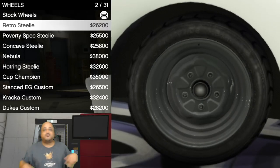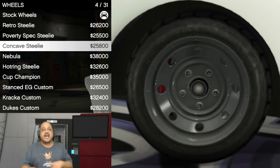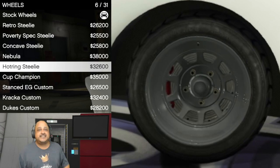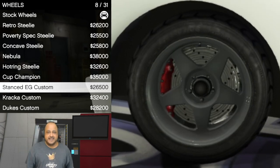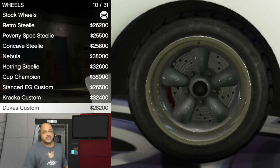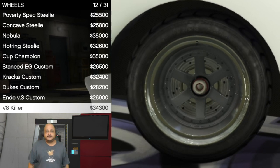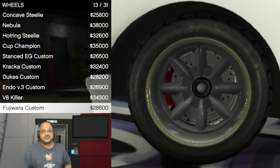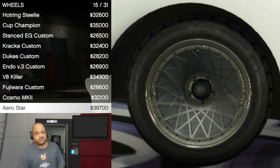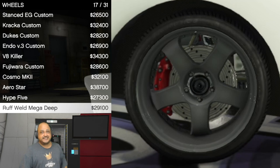First up we got the Retro Steely, the Poverty Spec Steely, the Concave Steely, the Nebula, the Hot Ring Steely, the Cup Champion, the Stanced EG Custom, the Cracker Custom, Duke's Custom, the Endo V3 Custom, the V8 Killer, the Fuji Wear Custom, the Cosmo MK2, the Arrow Star, and Hype 5.